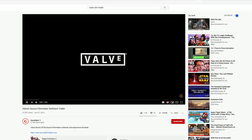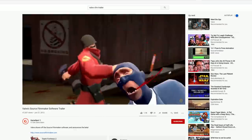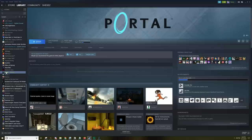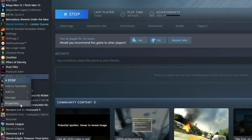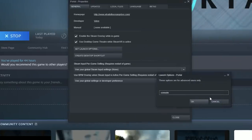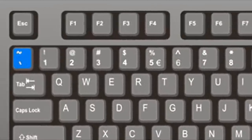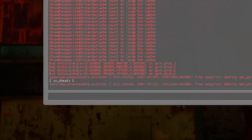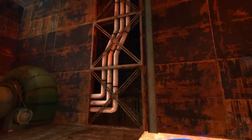First I want to show you how to boundary break. Valve as a company is pretty comfortable with people messing around with dev commands in their own games. For Portal specifically, right-click the game in your library, go to Properties, then from the General tab go to Set Launch Options and type in -console. This lets you open the console in-game, and then you just type sv_cheats 1 to activate cheats, and then type noclip.